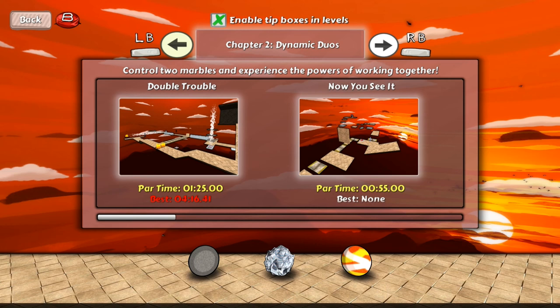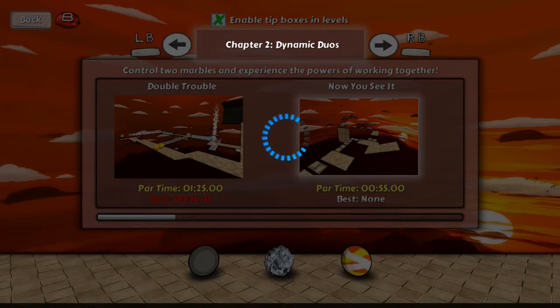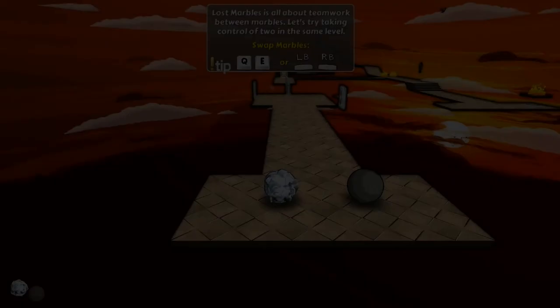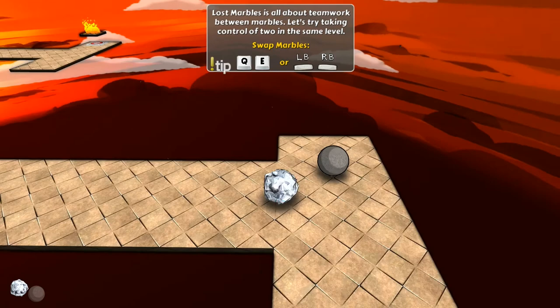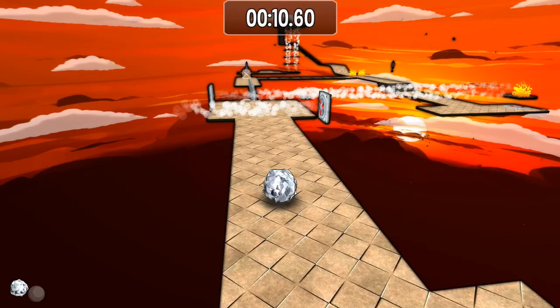Chapter one is basically tutorials about how to use the different types of marble and how all the stuff works. I'm going to start from this one because I know how to do it. Essentially it's a game about using the different properties of each marble to help reach the end of the level.